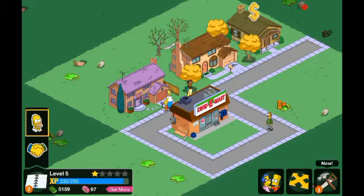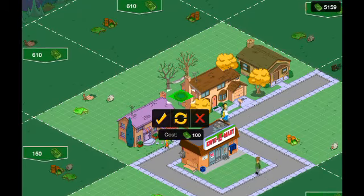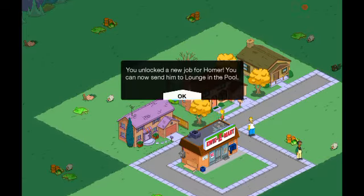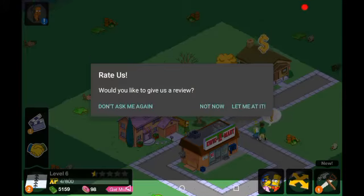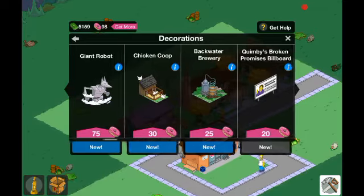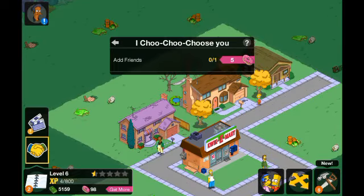There are quest badges things which are actually quite new. We've got the kiddie pool — you're also going to want to place this in the backyard of the Simpsons' house. So place that there. More decorating done. Then level up to level six! Oh, it's Halloween stuff — we're going to skip that for now. We can place some fences.